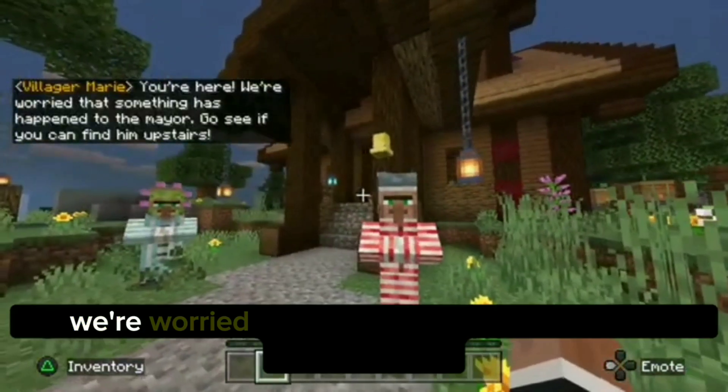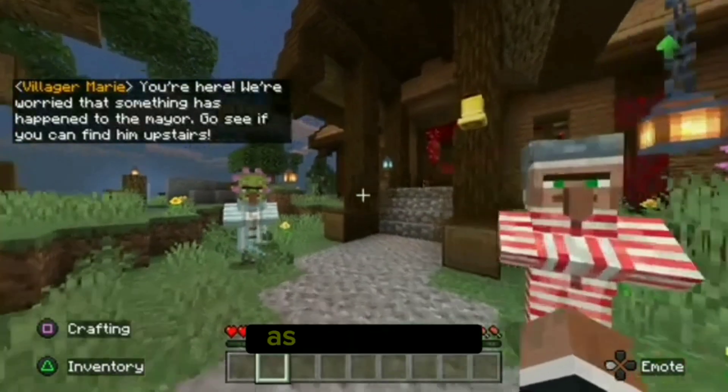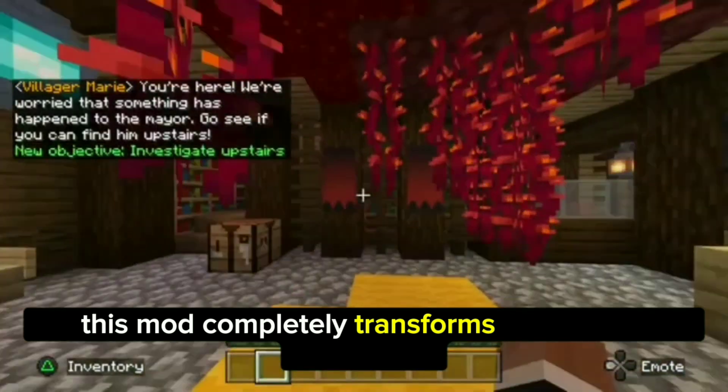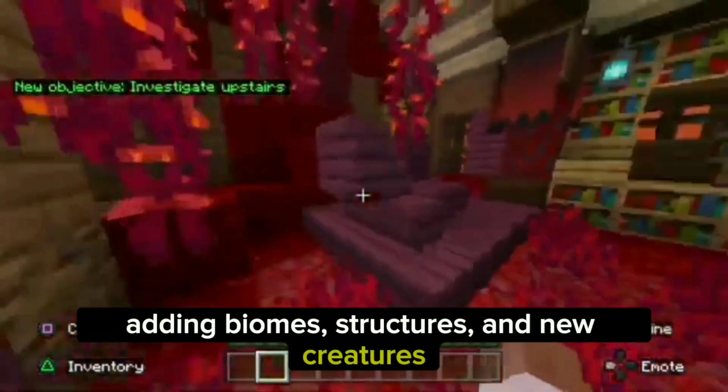You're here! We're worried that something has happened to the mayor! Go see if you can find him upstairs! As you'll see, this mod completely transforms the nether dimension, adding new biomes, structures, and new creatures.